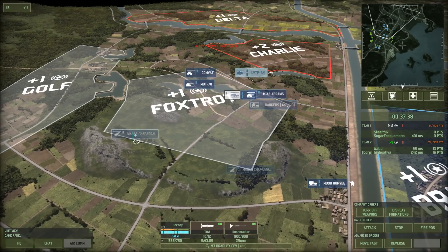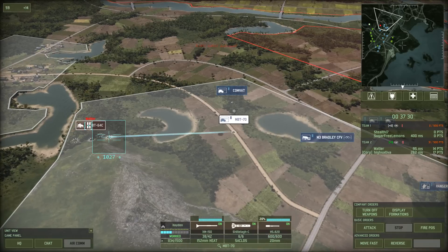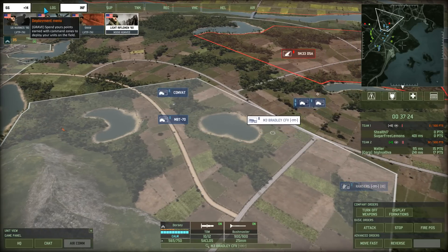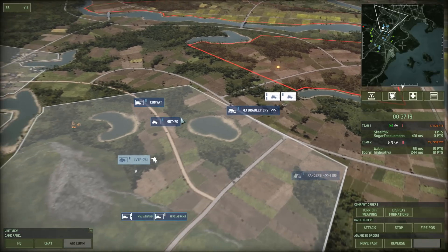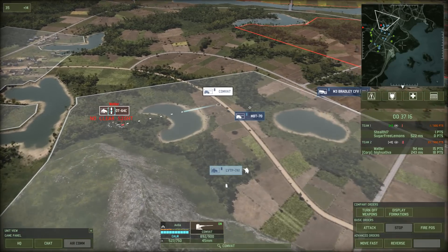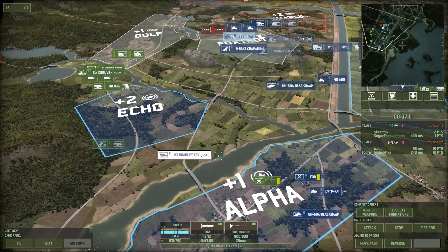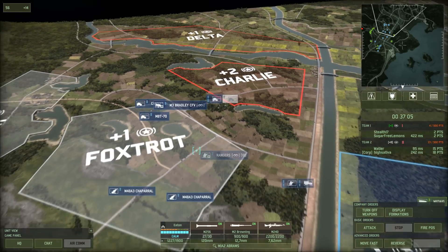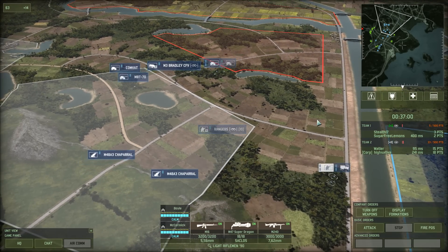They're coming in from my flank. We've got a job here. I need to send up some more infantry here. I have a feeling I am massively overextending. Put a CV in there — perfect. Now we're leading. I'm massively overextending, but if I can get away with it, I might be able to start reinforcing this flank.